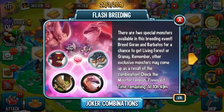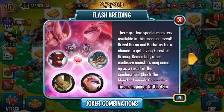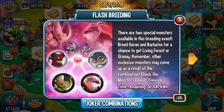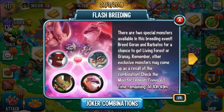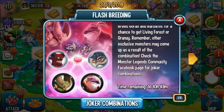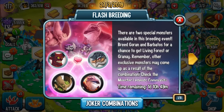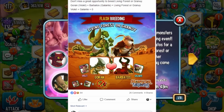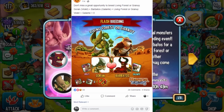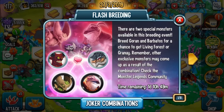Hey, what's up guys, welcome back to another video. So in today's video, basically what we're gonna do is try to get at least one of these two monsters right here. I have one Barbatos, one Goran, and we're gonna try to breed one of the legendaries. I don't have any of them, so if I get a Living Forest or this other weird-looking monster, that'll be really good. Social Point posted this on Facebook saying that if you breed these two monsters you're gonna get one of these, so I thought that would be a really good video.